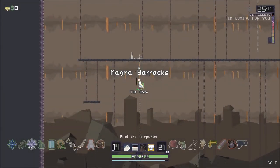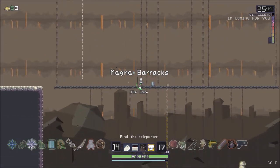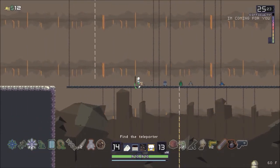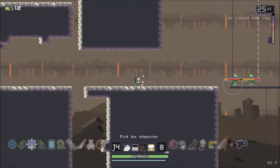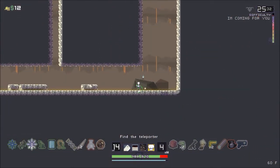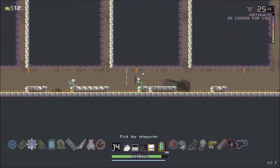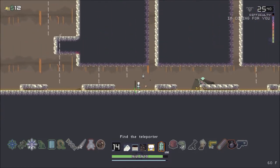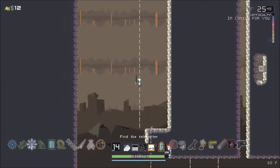Magma Barracks! The teleporter is usually on the bottom here - not usually, can be on the bottom. Nope. Those guys suck. I have to see if the teleport is down here in the lava but there wasn't even lava, so I'm okay with that. This board I should be okay with.